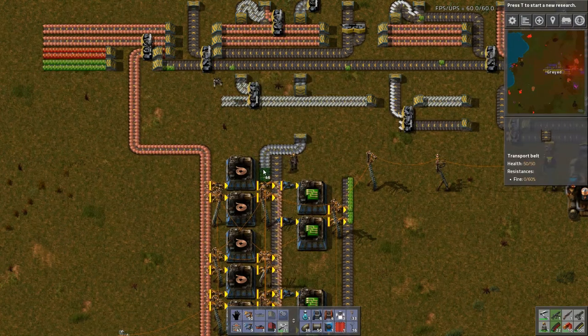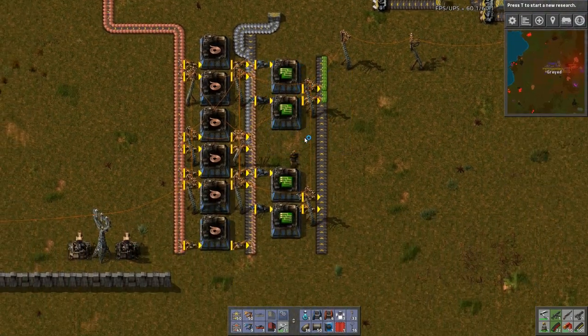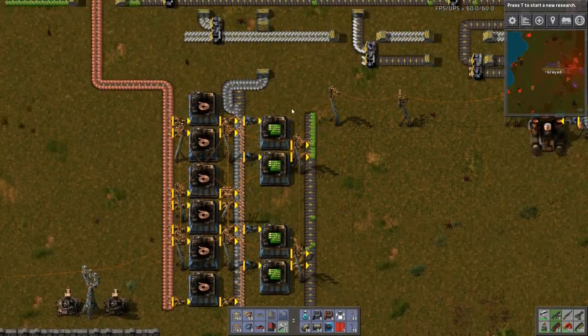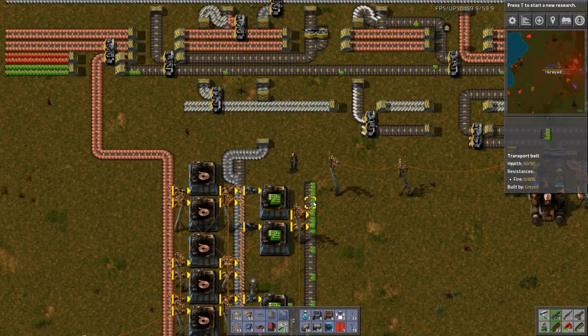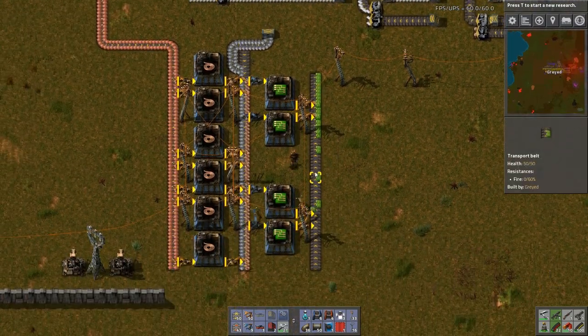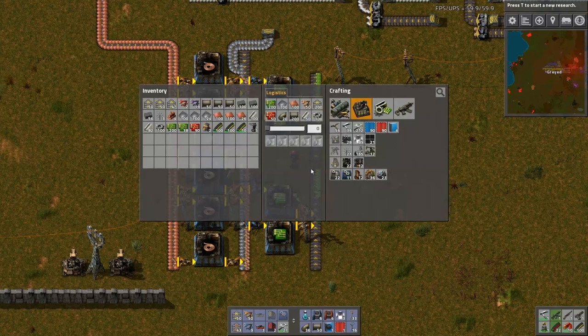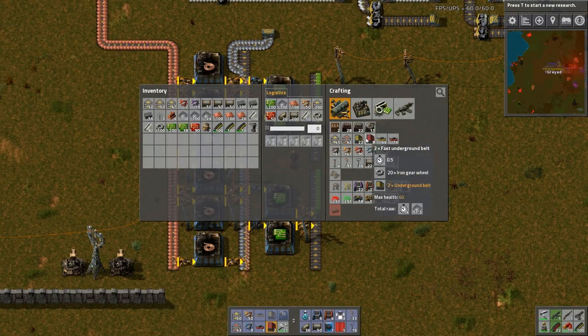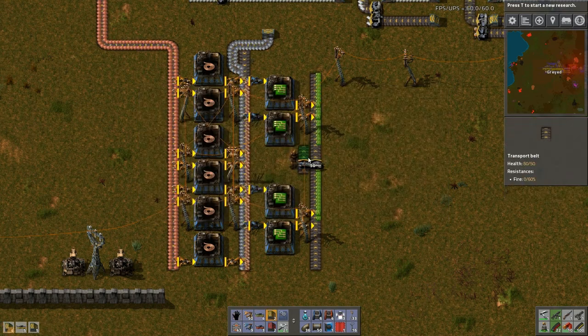There, there we go. And now when the iron gets all the way down here, we get more green circuits. So let's put a poor man's load balancer actually right in between the two. I'm out of splitters and underground belts. So let's just get a whole bunch of each like so. Okay.